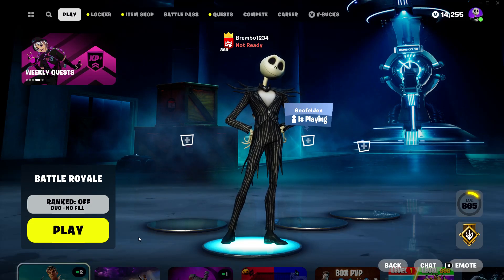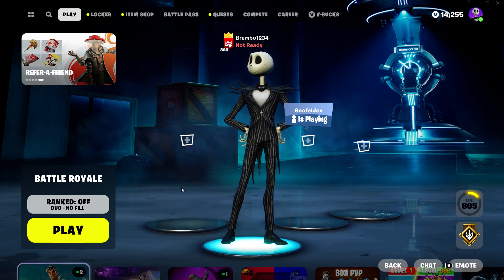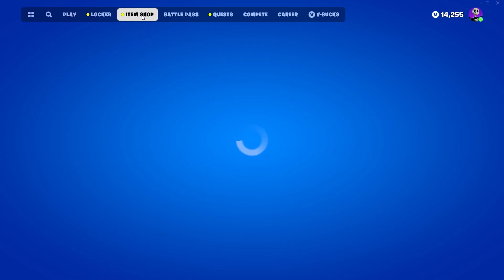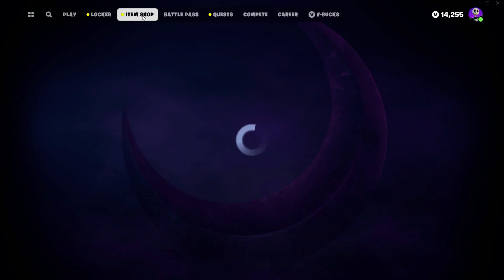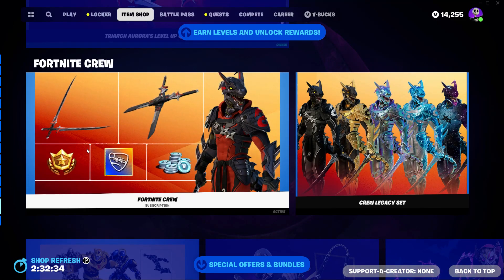Welcome back to the Rumble channel, better known as Travis Benjamin. In this video I'm going to show you guys how to get all of the free pickaxes — seven, I believe in total — for Save the World. These pickaxes are completely free just for playing Save the World. I'm on PC so it loads a bit slower.